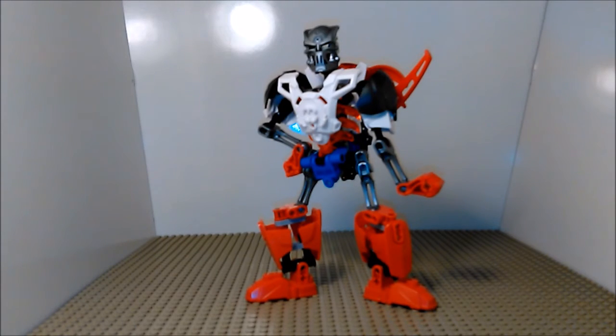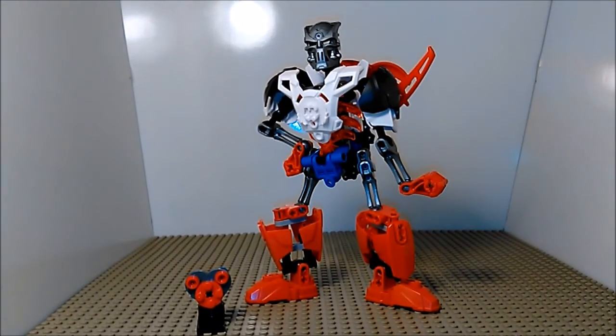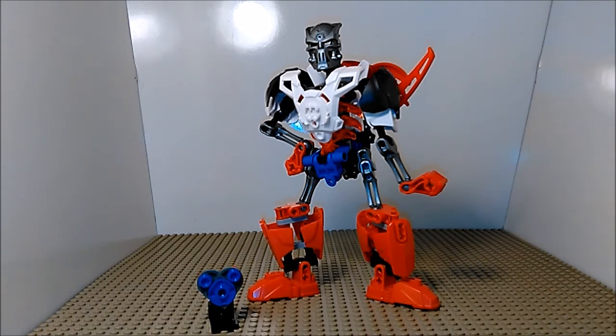Now Papyrus here does have a few accessories — namely a small heart piece. This is the form the player takes in order to dodge his attacks. And of course there's his special ability where he turns you blue, so you can only jump and move but you can't move freely.